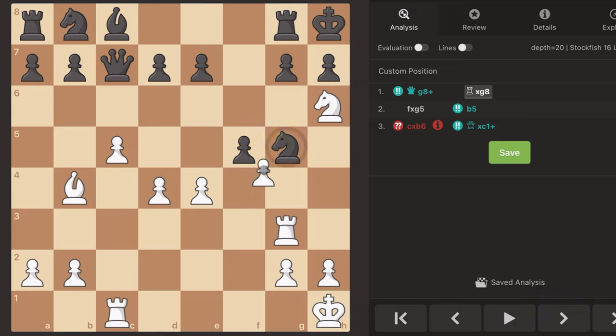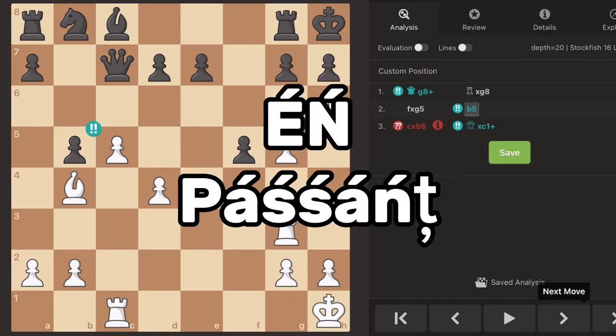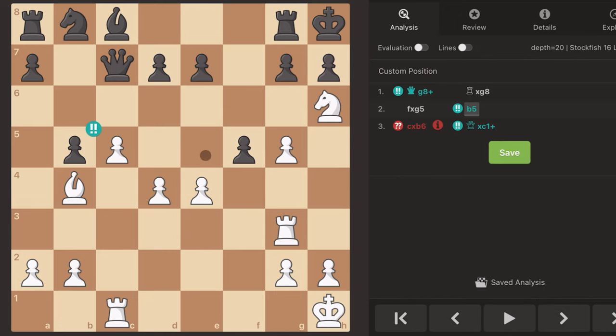Now I have to take the knight with the pawn. The f7 square is open. My opponent just moved his b-pawn up two squares, so now en passant is forced. No — no, it can't be!